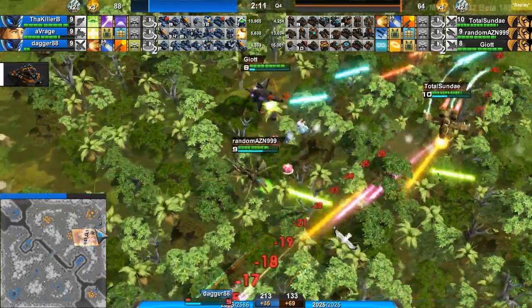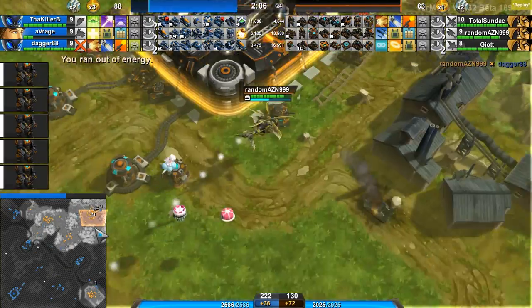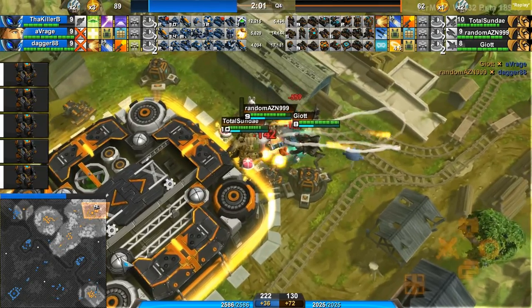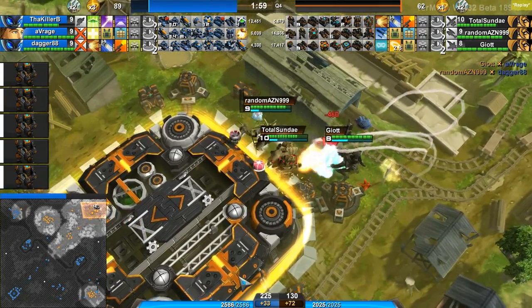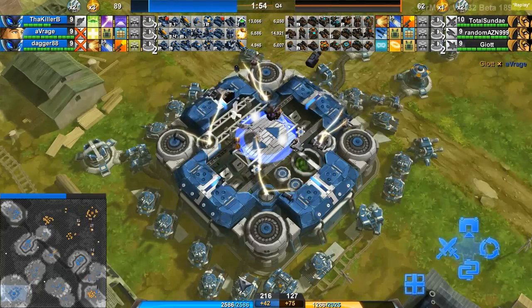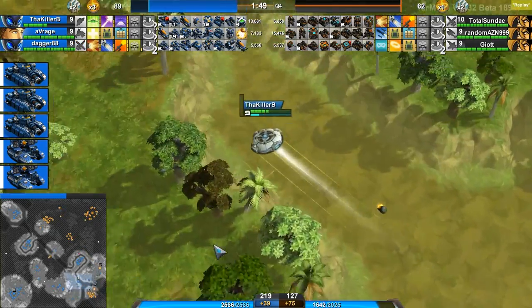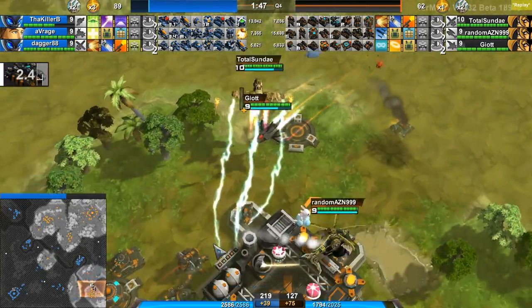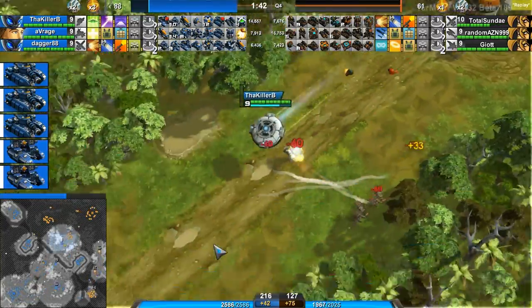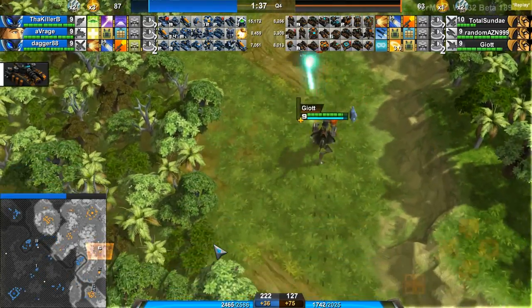A lot of dogfighting going down — no one getting killed except Dagger there, a little bit off map. The spectate follow is not fast enough to keep up. Average dropping this Goliath, getting killed right after, body-blocked by Carbon extremely quickly. Killer B trying to steal the Goliath takes way too long. If I were him I would have probably just went for things I know I could have instantly converted — like that Dillo right there was definitely abductable.